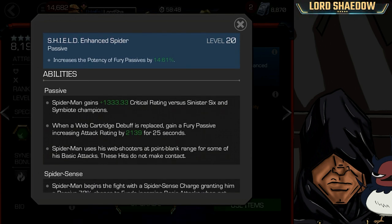For his passives: he gains critical rating when fighting a Sinister Six or Symbiote champion — he'll crit more against them. When a web cartridge debuff is replaced, he gains a fury passive which increases his attack rating for 25 seconds — you'll see that in gameplay anytime I switch to a different web cartridge. The signature ability increases the potency of that fury, and there's a synergy that does the same.